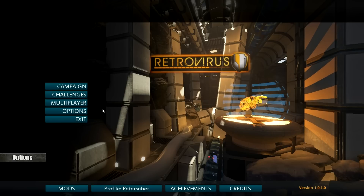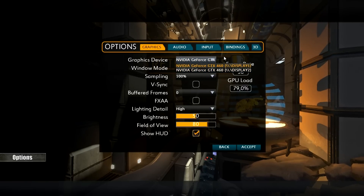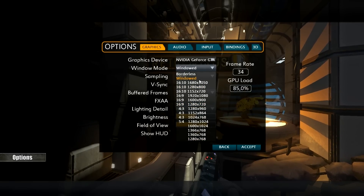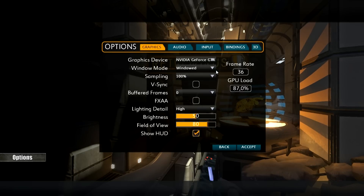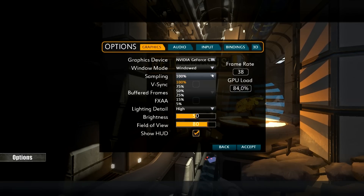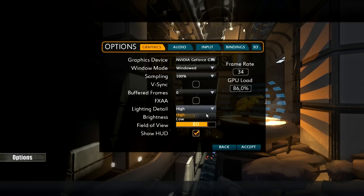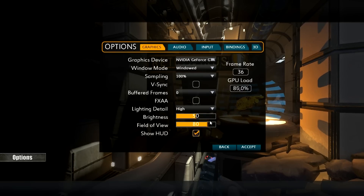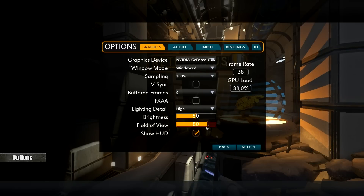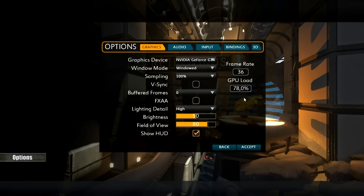Let's start off with the Options menu. In Graphics Options, you can choose which graphics card will run the game on which screen, which is a cool idea. There are a number of various resolutions available, as well as a windowed mode — but that doesn't work all that well. I wanted to play in a window at 1600x900 resolution, but you have to size it yourself. Then there's sampling, V-sync, buffered frames, FXAA, and low or high lightning details. A brightness slider, and — thank you god — an FOV slider with numbers on it.